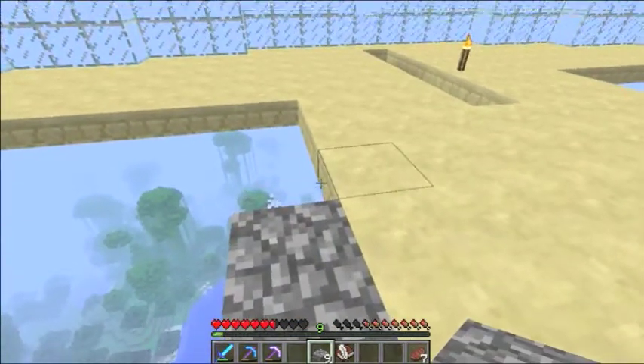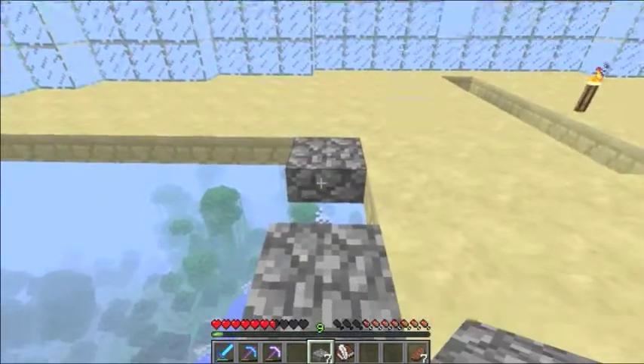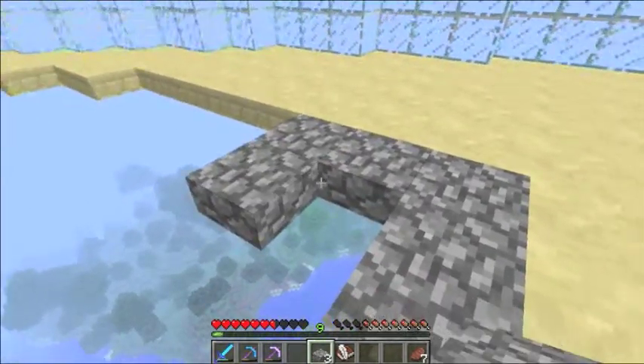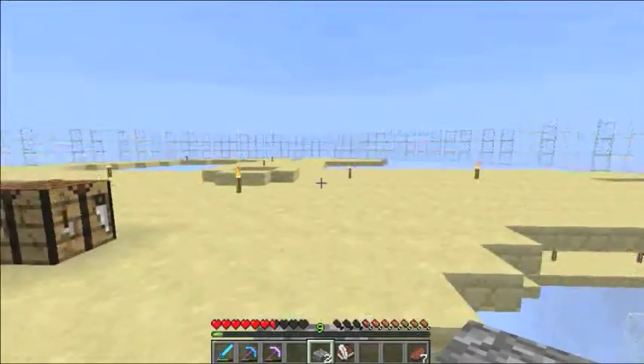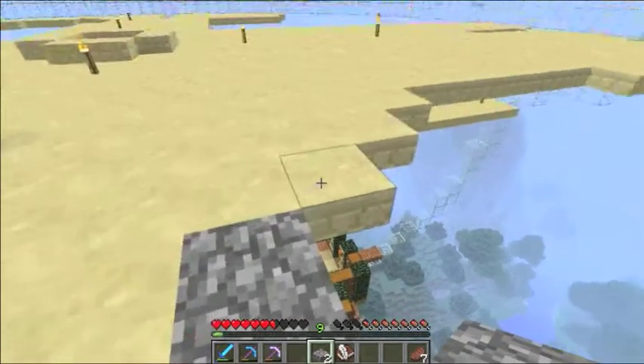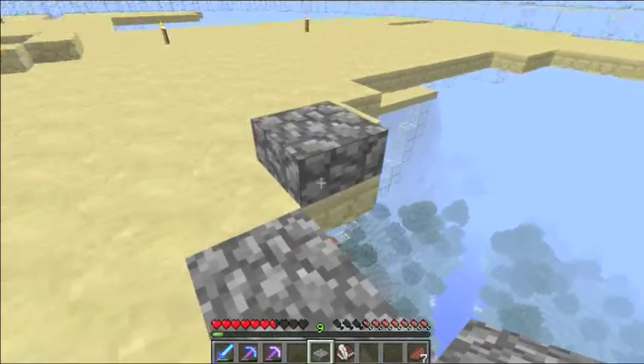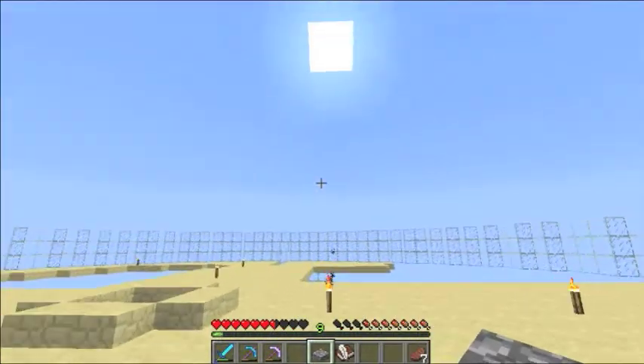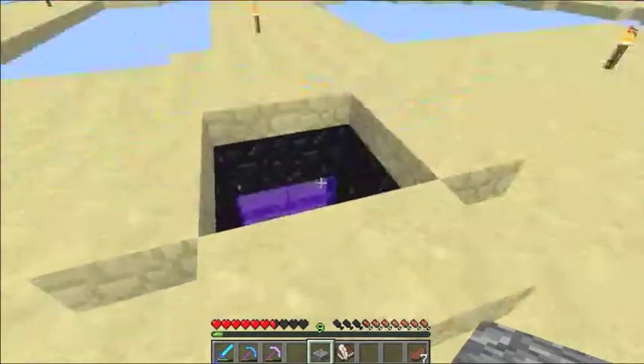There is a second benefit to using slabs and that is mobs do not spawn on them. In saying that, I have had a problem here — I think it's when you have a slab doubled that that's when a mob will spawn. Either that or they're spawning on the glass, which I wasn't aware that they did.